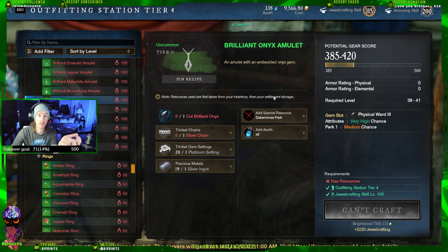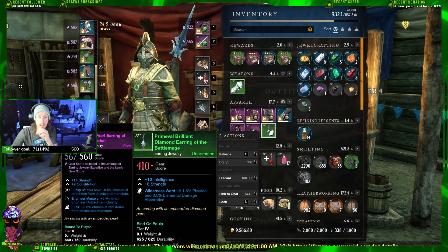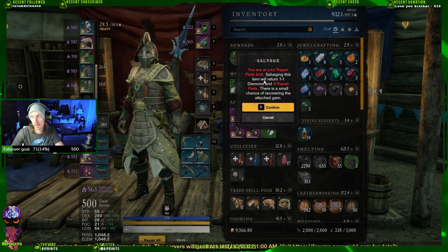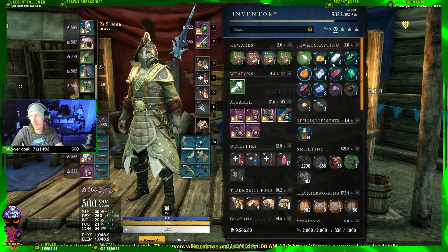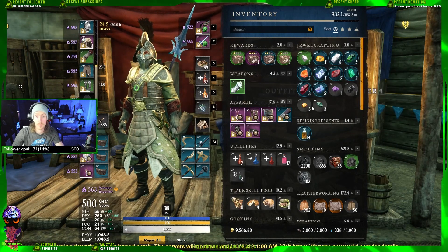This will keep your jewel crafting at about the same level as your stone cutting and give you the ability to just keep using your gems for XP. I made a brilliant diamond earring just to show you guys what this looks like — you salvage it and it says 'salvaging this item returns one diamond.' So you end up getting a diamond back and can use it for the rest of that craft.